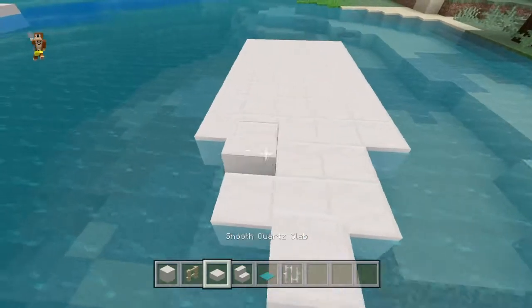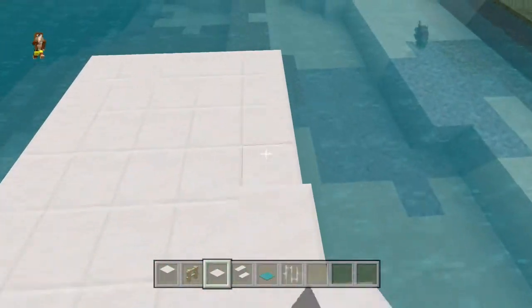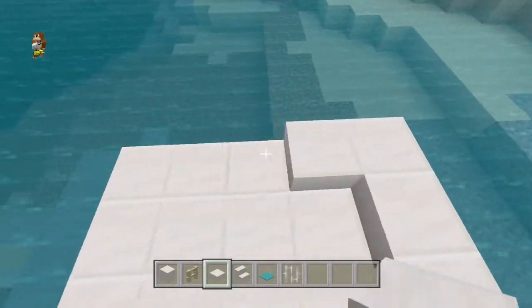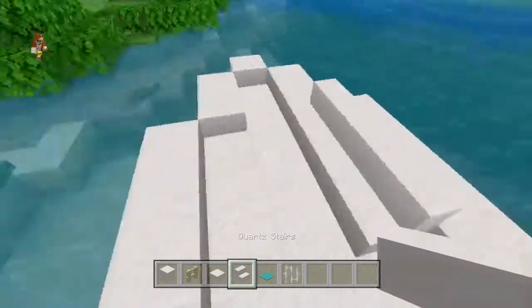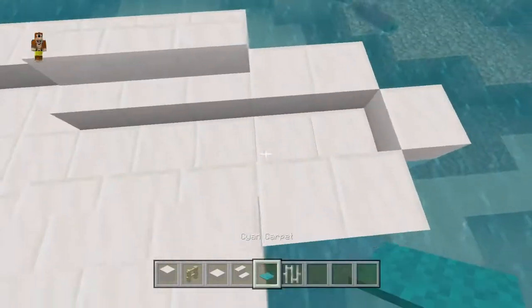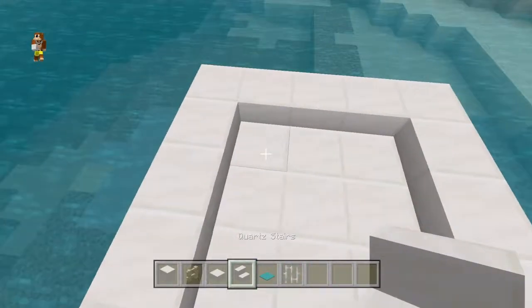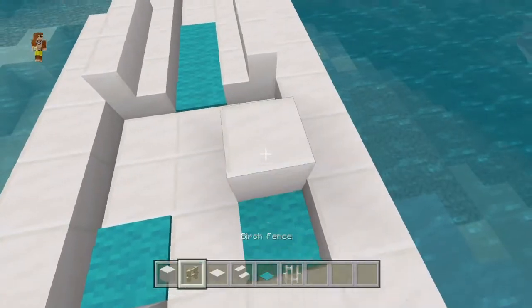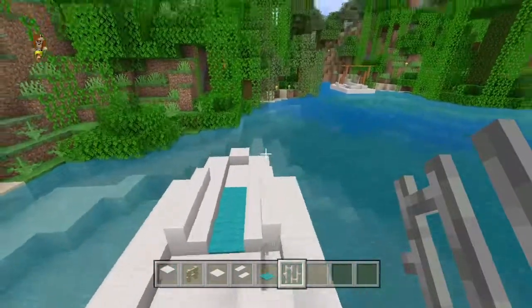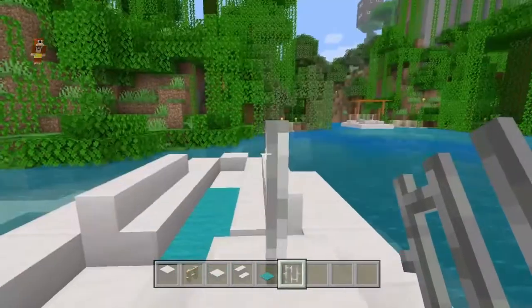And one up. Then you want to take smooth quartz slabs, place them, go around the perimeter with it. Then you want to take stairs, put three in a row, three in a row, then put your carpet like that, and then put two more stairs there, carpet. Then you want to put one block forward — like a stick where you just push it forward and then your boat goes forward.